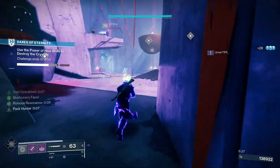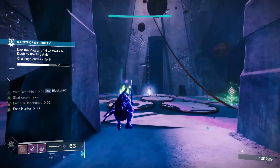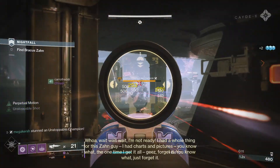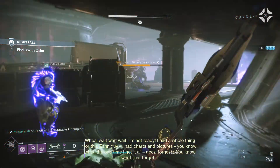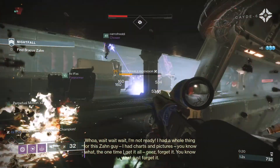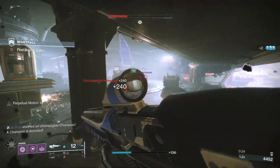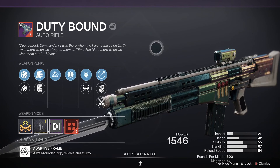Next week's Nightfall is the Arms Dealer, set on the EDZ. This is a classic strike from the original Destiny 2 back in 2017 and it's aged pretty well. It's one of the faster Nightfalls of the season, especially when compared to the two new Nightfall strikes from The Witch Queen.